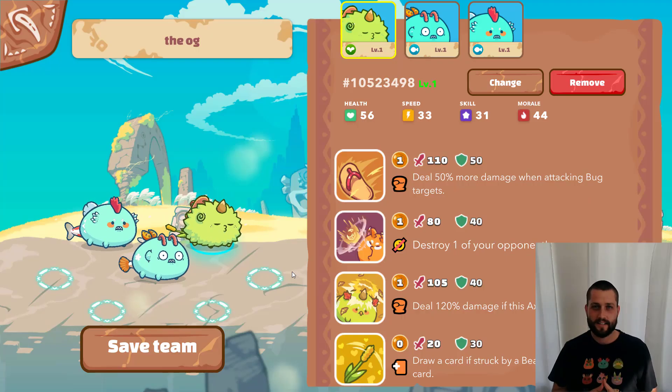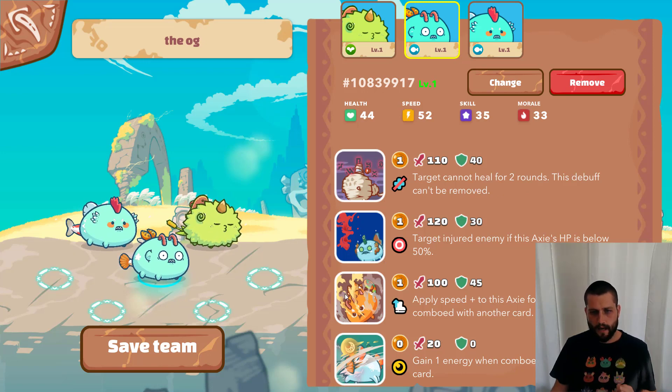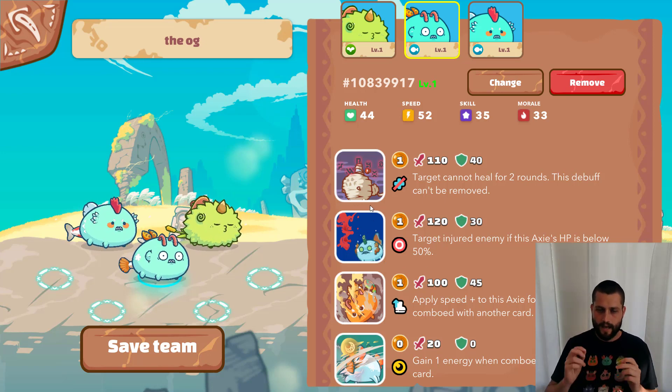What's going on Axie fam, Elijah here back with another video. Today I'm very excited because I'm going back in time to the OG double aqua build, and that is what you see before you here — a really strong midliner arco scarab piranha with tons of shield, plus beast and bug damage mixed in to help get through plants and reptiles.